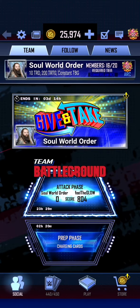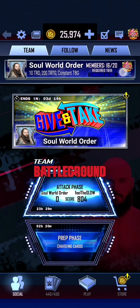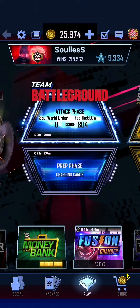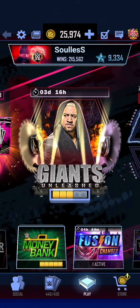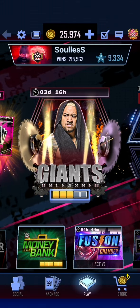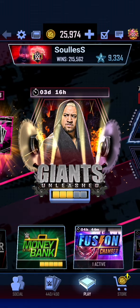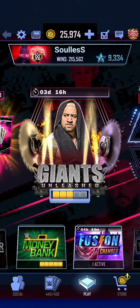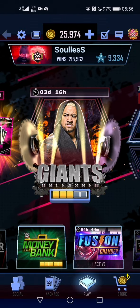I have been getting a lot of messages from you guys about joining the team. As you can see, we're on 16 of 20, so we still have four spaces. Discord is absolutely required — that is where we actually talk to one another and discuss what we're doing for Team Battleground: who is fighting against what people and such. Unfortunately, Discord is required. A lot of you have been asking if you can join the team without Discord — it's not possible. We've tried it before; we don't use the in-game chat at all. We exclusively use Discord.